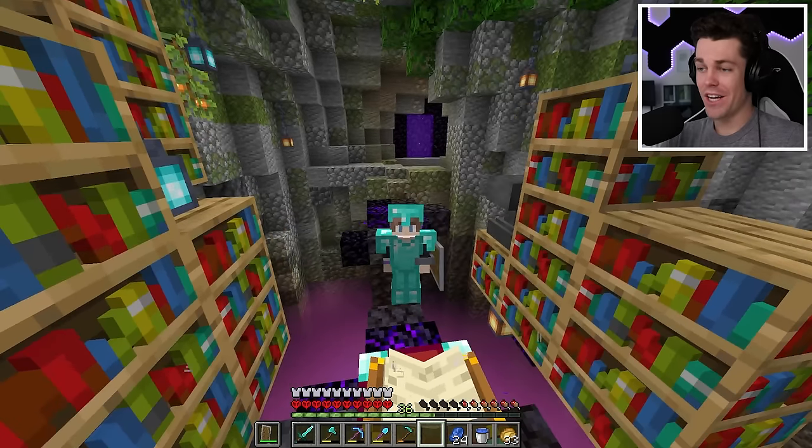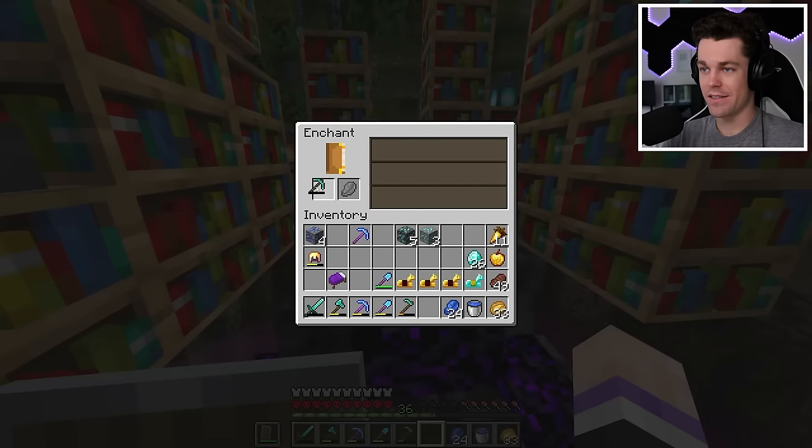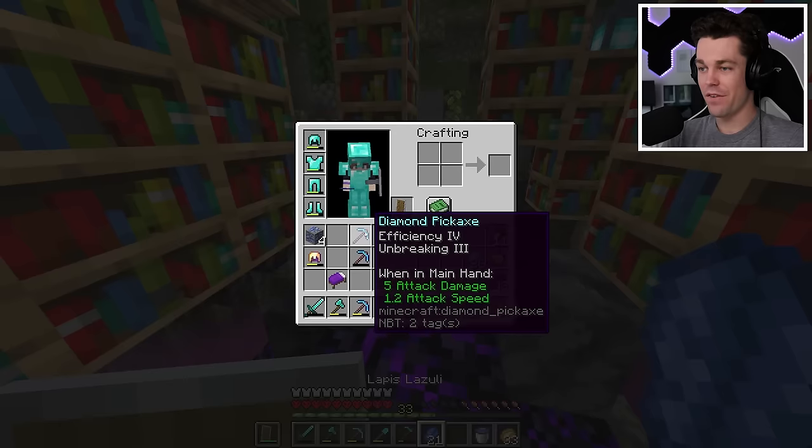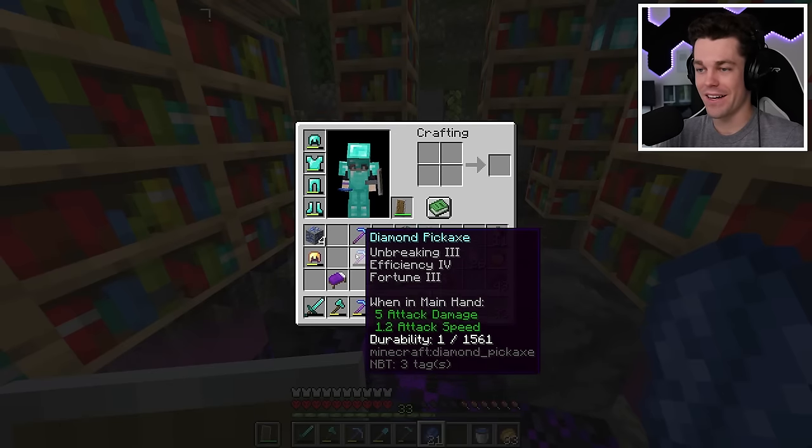Now that I'm back in the enchanting cave, we can keep trying for fortune 3 on my pickaxe. Oh my gosh, look at that - first try! And it also has efficiency 4 and unbreaking 3. That is amazing. So if I combine it with this one, then I'll have a maxed out fortune 3 pickaxe.